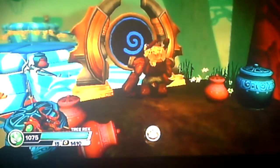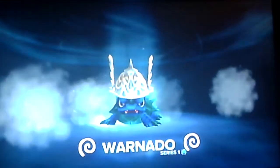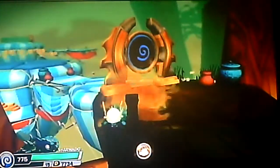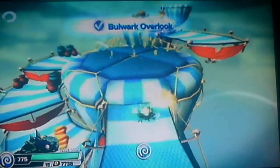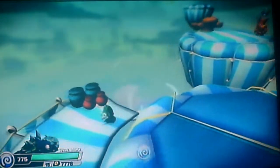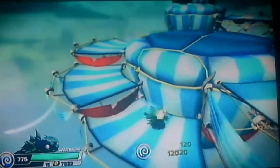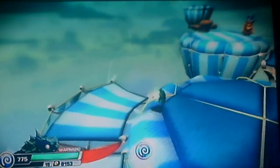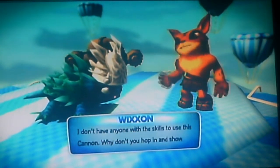You need an Air Skylander to unlock this gate, and it just so happens I have one right here. Bring out WarNado, who I am happy to say is getting a light core figure. Like I explained in my unboxing video, my camera's tripod is a bit screwy. Let's see what we have here. Hello, Skylander — it's an honor to meet you. I don't have anyone with the skills to use this cannon. Why don't you hop in and show us all what Skylanders are made of?